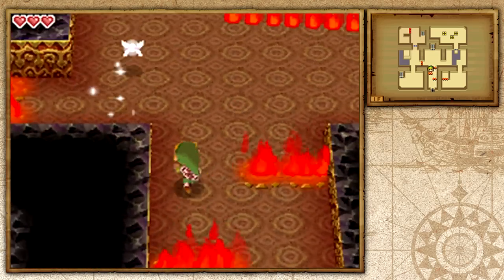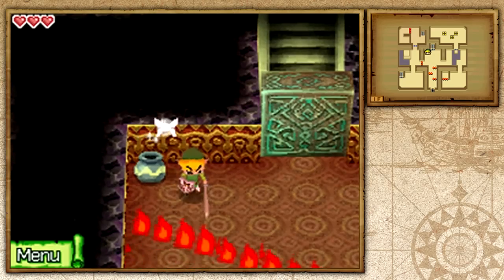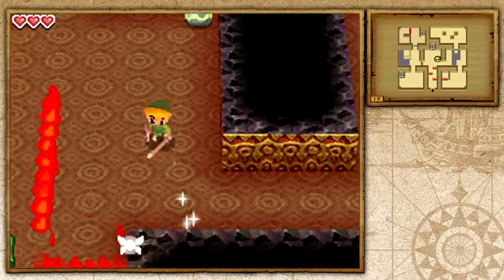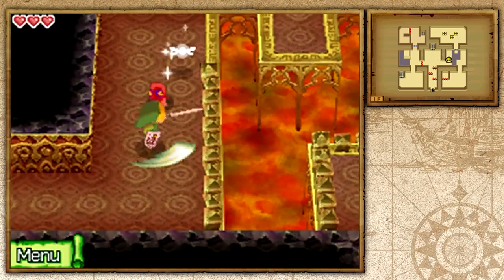Let's go ahead and pick up this heart from this pot and make our way through here. This is actually really neat and I love the lighting for the temples. As you can tell, there are these lines of flame that we're going to have to be careful of, just spiraling around.